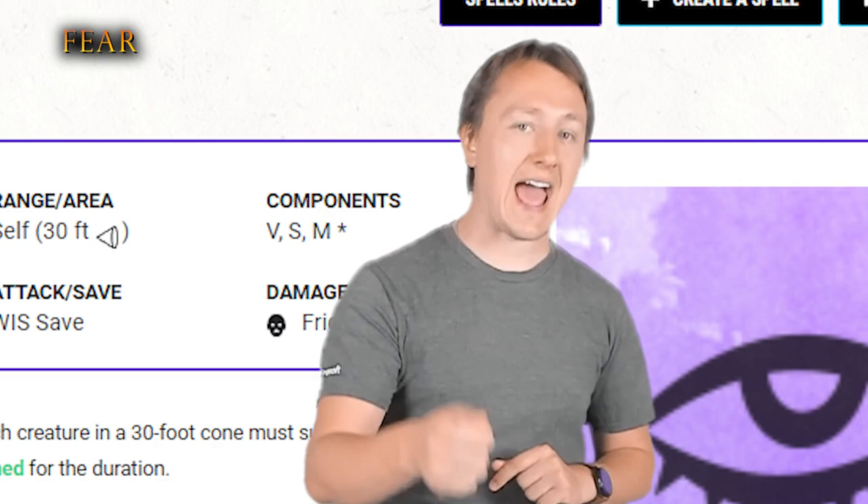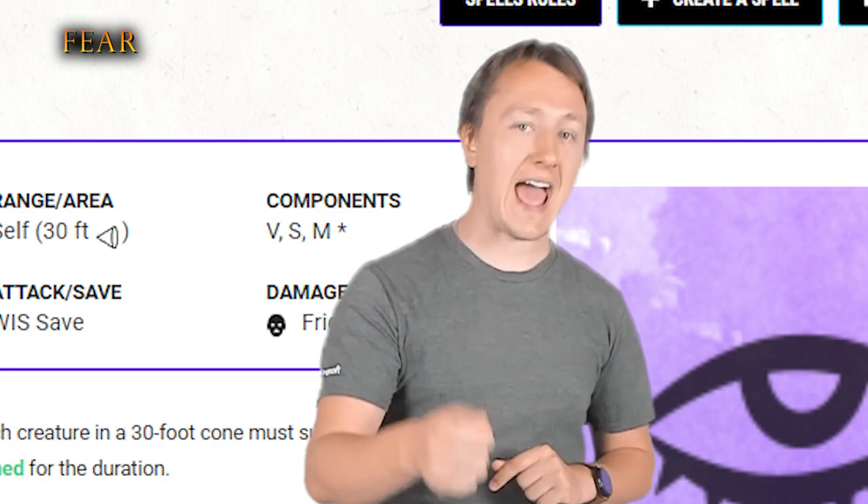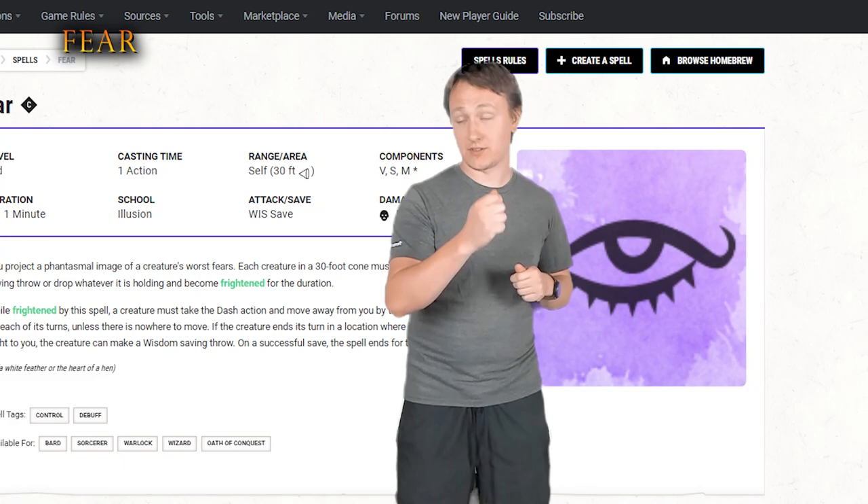Any creature frightened in this way must take their action to dash away from the source of their fear. This not only gives them the frightened condition, but it forces the target to use their action to run away. While running away might not be ideal for defeating them, it turns the action economy in your favor, effectively giving you multiple turns before they get an attack. And considering this spell can technically affect multiple enemies at once, it can very quickly end an entire encounter given the right situations.